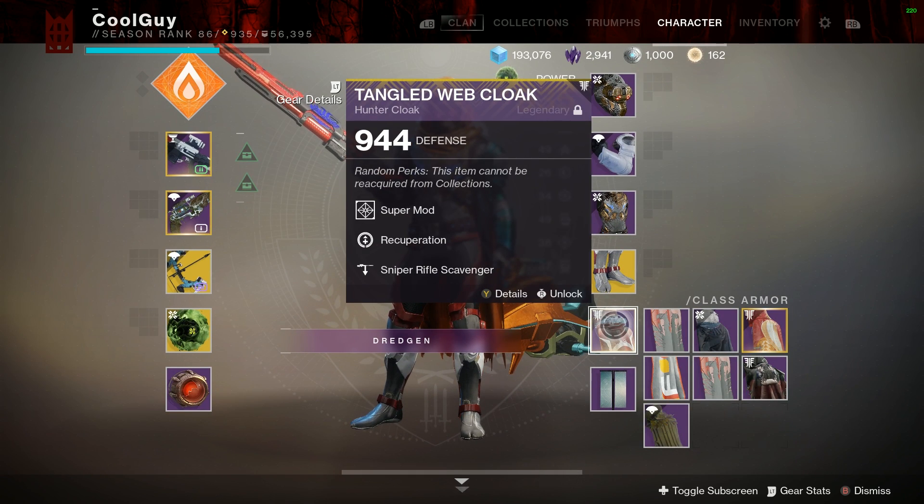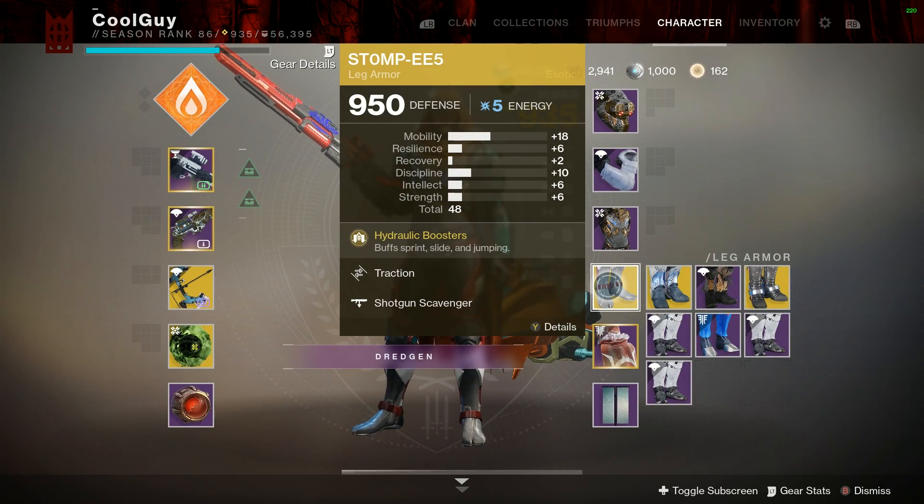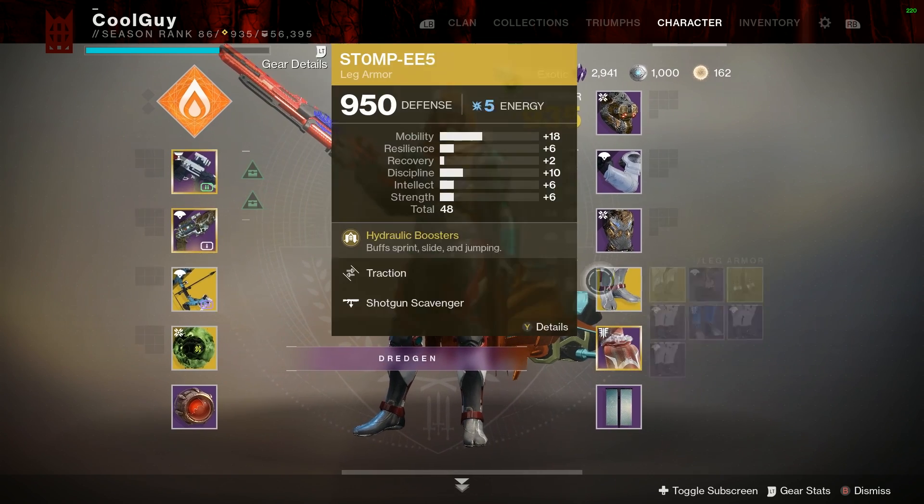I have on our past pre-Shadowkeep Sniper Rifle Scavenger, that way I can run Stompies with it. Now these have Shotgun Scavenger — it would be awesome if I could run Sniper, but I can't. I need these in void apparently. That's how that's working.